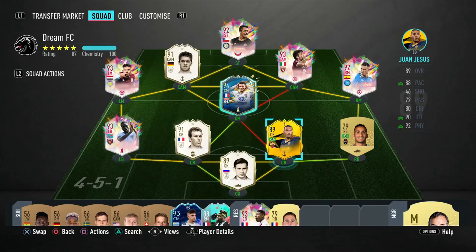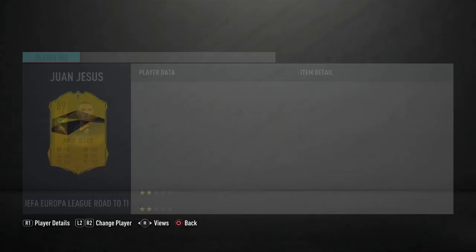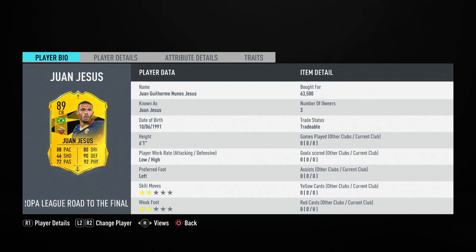What is going on everybody, welcome back to another player review. Today we have got 89 UEL upgraded One Jesus. He was an 86 before, and with this new promo EA have decided to upgrade these UCL and UEL cards. It's a great upgrade — plus three — and he looks pretty meta, so I am very excited to try him out in today's video.